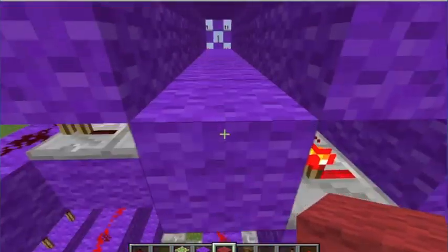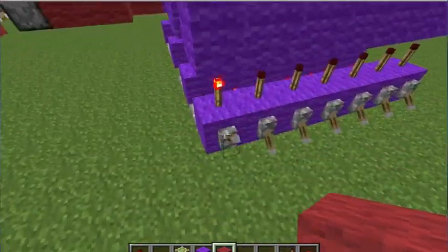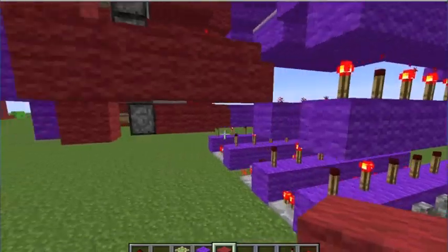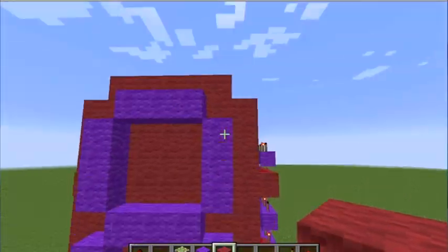Look — before I put a redstone torch right here, I guess you don't need it. So now see how they all go back in, and then over here they're all going to be eight until you configure it. So it's going to be an eight — now I have to get one, this single one right here.